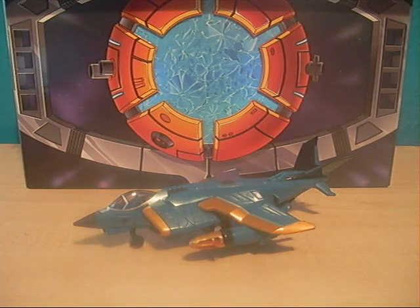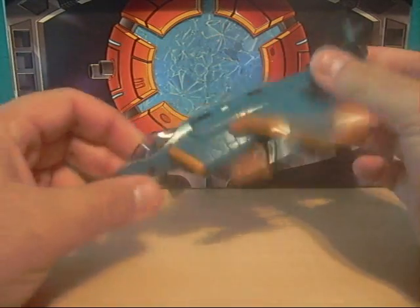With Revenge of the Fallen NEST figure. It's called the NEST Global Alliance subline. There you go — in Dirge.